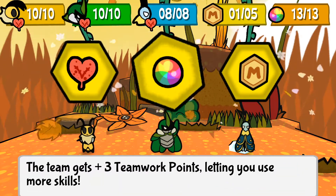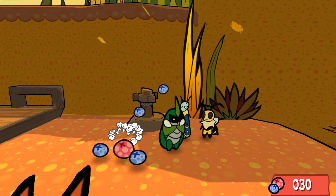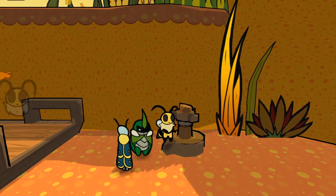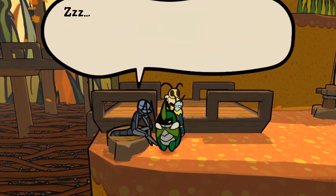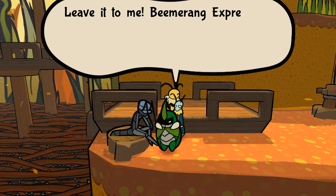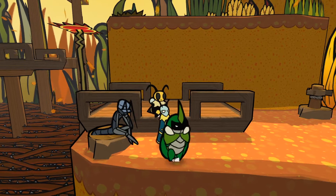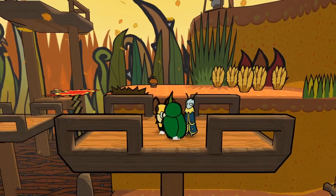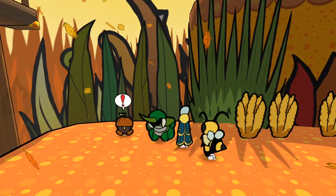I think the best solution is just to get help at this point. Wait, we learned heavy strike — what is that? It's a heavy strike, I mean... 'The worker's sleeping — how will we ever operate this crank?' 'Leave it to me — Beamerang Express, for a small fee of zero berries!' I can't believe he just said Beamerang Express! That makes sense. Hit him — there we go.